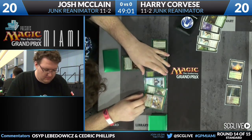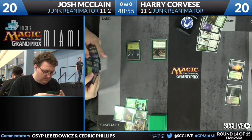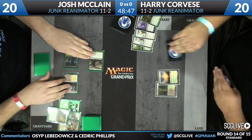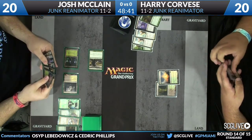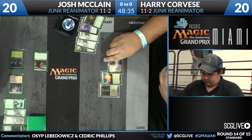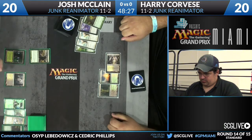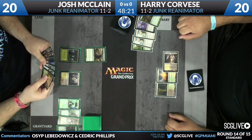McClain casts his own Mulch on turn four, revealing a Restoration Angel, a Thragtusk, and an Abrupt Decay going to the graveyard, finding at least one land. It's a much worse Mulch — he didn't get an Unburial Rights or a fatty in the graveyard. He doesn't have a solid target like Angel of Serenity or Acidic Slime, which are the cards you really want to reanimate in this mirror. He still has a Fiend Hunter which can potentially deal with an Angel of Serenity if it gets reanimated, but Harry has another Unburial Rights in hand.